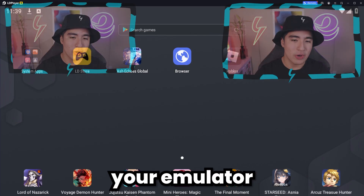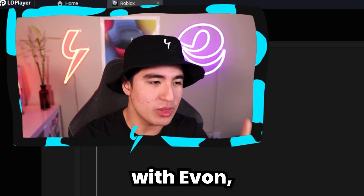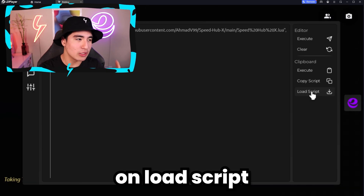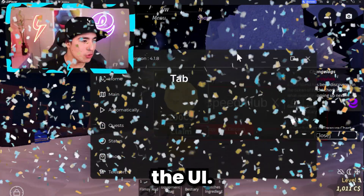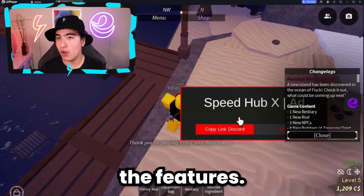Next, you're going to want to open up your emulator and open Roblox. This is a version of Roblox with Yvonne executor on it, which is one of the best free Android executors you can get. To use the script, click on 'Load Script' and then click the 'Execute' button, which will open up the UI.